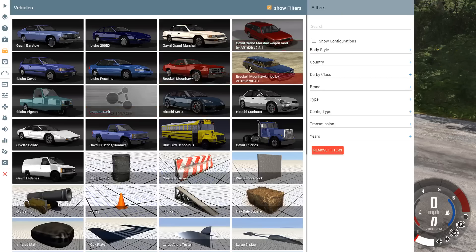If a mod uses the correct sorting, it'll sort itself automatically in the correct area. For example, some vehicles are sorted properly, but the propane tank, which is an older mod without those features, just thinks it's a vehicle. But if you add the information to the game saying it's a prop, it would sort itself down below.